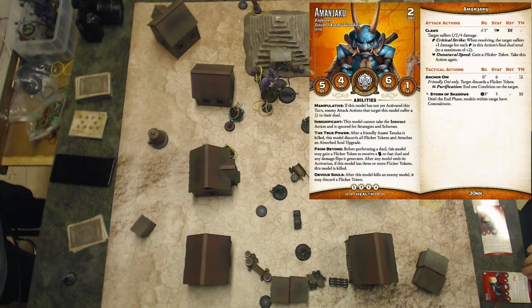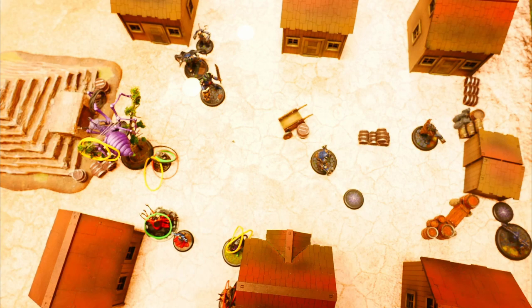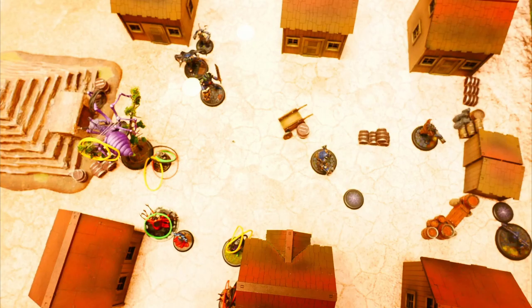Activating Amanjaku. He angers on it twice, fails and gains two burning. This ends turn two, where the Hunter pushes and one Hunter dies. The cat takes damage from burning and Amanjaku takes damage from burning too.